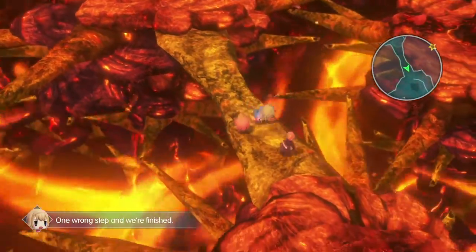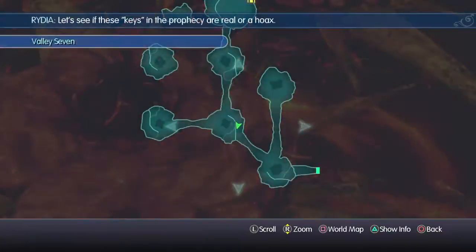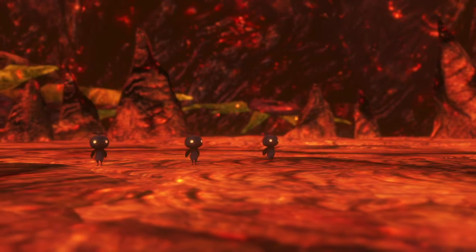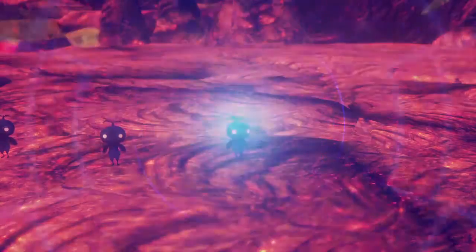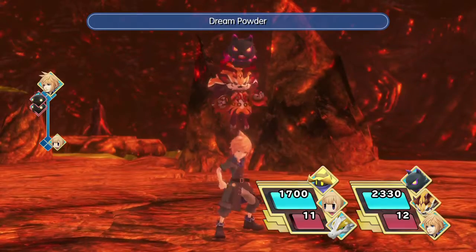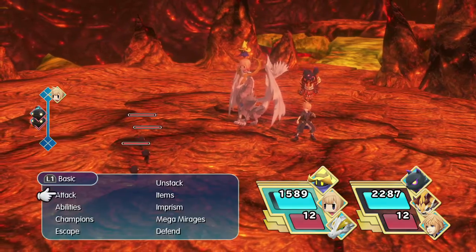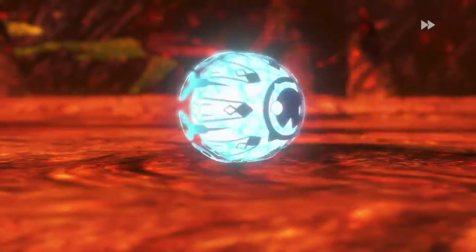One wrong step and we're finished. Why are you sneezing? It's like 500 degrees in here! We've never caught any of these before — Black Mandragoras. We need to inflict sleep. Alright, see if we can do that somehow. Perfect! We got to stock up on more of those items. We got him to sleep, so we can imprison it. Beautiful! That did 400 damage? Wow.